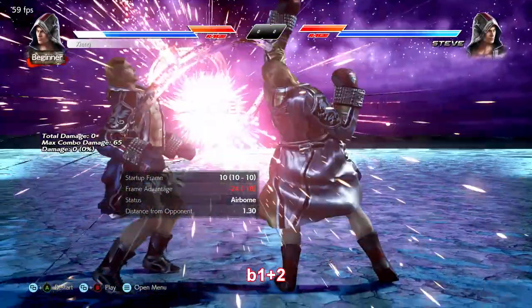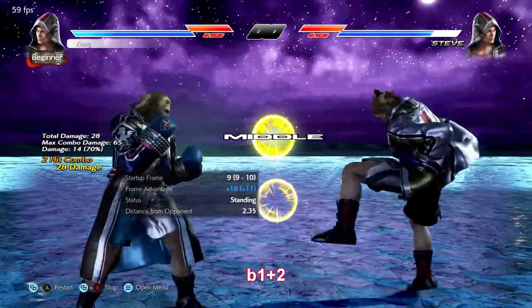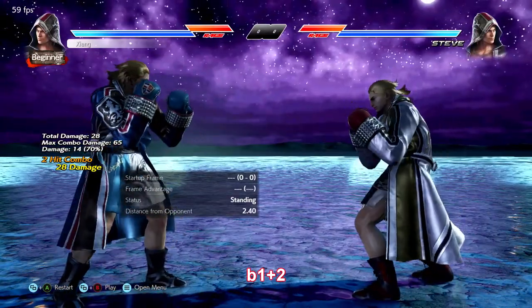Back 1+2 is a punch parry that can lead to a juggle. There's always the risk of whiffing it just like any other parry, but it's very quick, which makes it very useful.